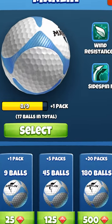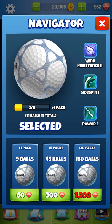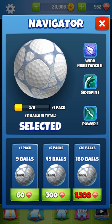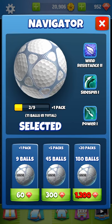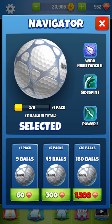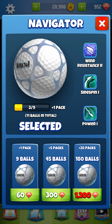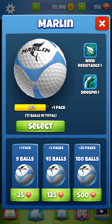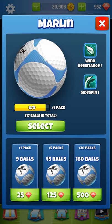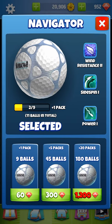The Navigator is 60 gems and I have 11 balls right now. Look at that little yellow bar right below it - it tells you the exact number of balls you have so you don't have to add it up. It says I've got two balls plus one pack; there are nine balls in a pack, so nine plus two is eleven. The Navigator has two wind resistance, one side spin, and one power - so it's got more wind resistance than the Marlins, plus a little side spin and one power which the Marlins don't have.